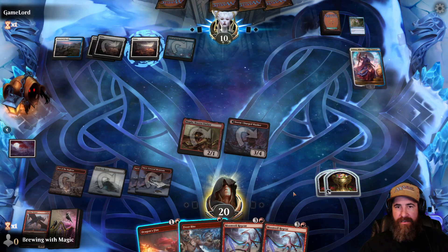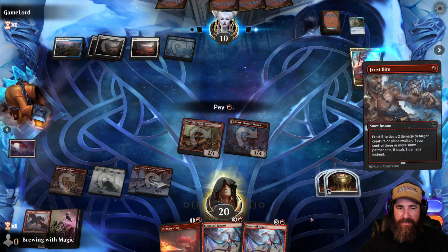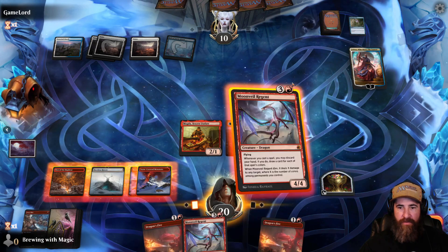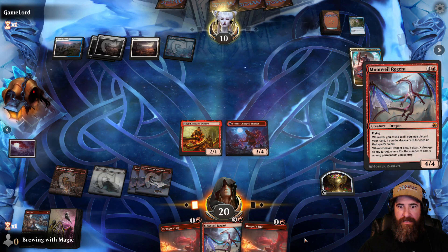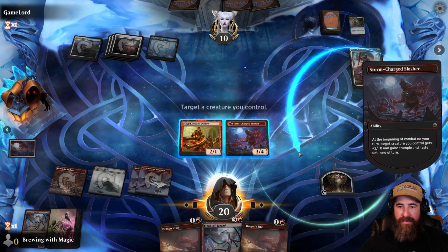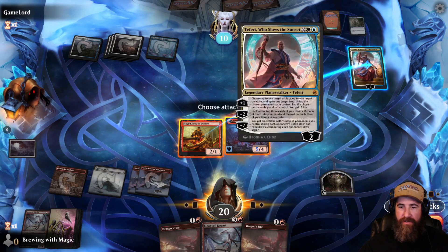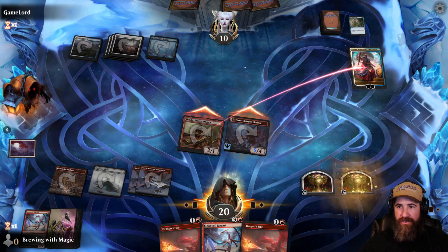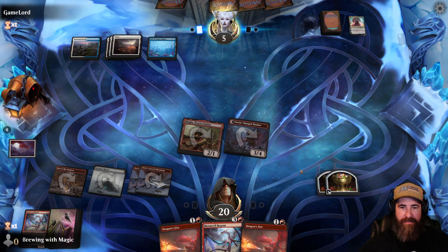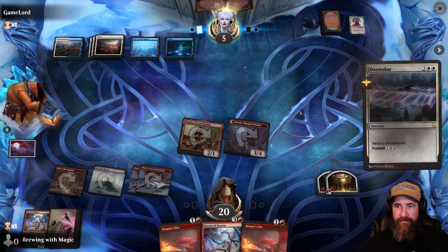They plus Teferi and untap a land, so they have two open. We have three snow lands — let's see if they take the bait or counter spell the Frostbite. They don't have a counter, so we go ahead and throw the Moonveil Regent. Disdainful Stroke again — okay, we fight through it. We get ourselves another treasure token, take them down to five, and take Teferi out of the game. Next turn I can attack with the Den for four, three, using treasures plus the token, bringing them to one.